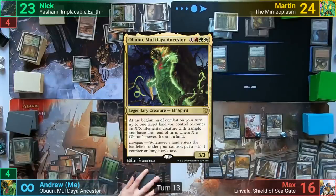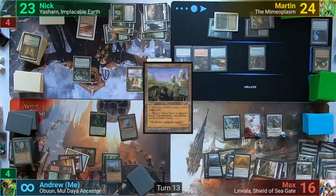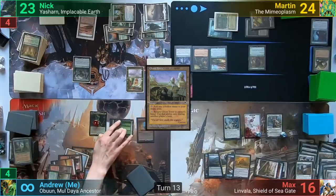I play Obun and play Ghost Town as my land for turn. I get a counter on my commander, animate a land, and swing it at Max for four. Max takes the hit and I pass, drawing from Monarch.